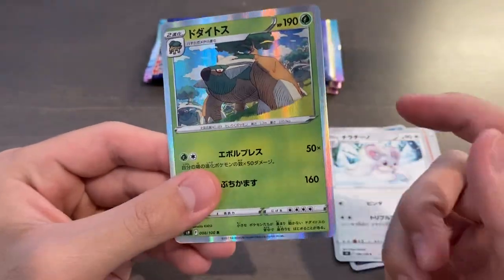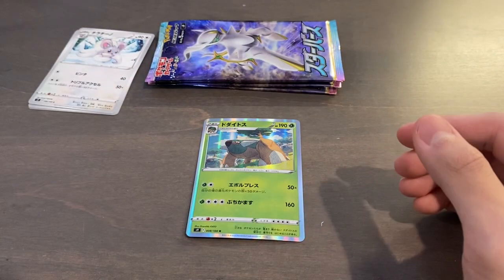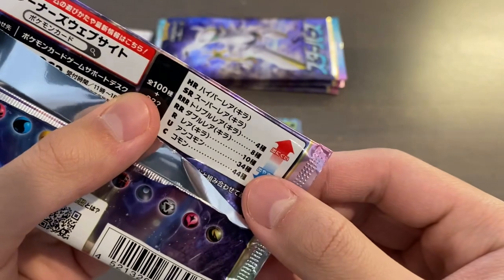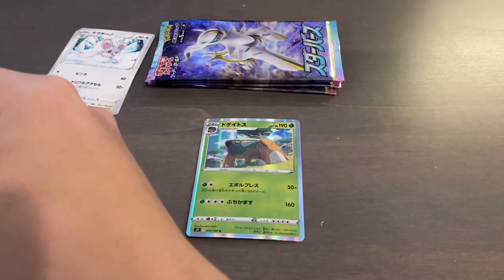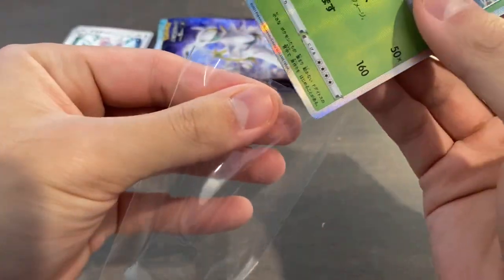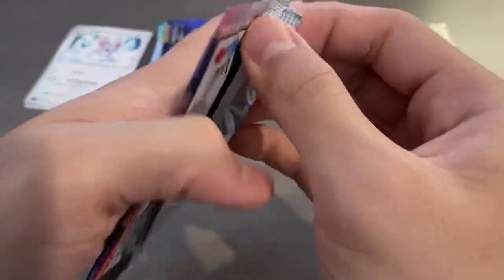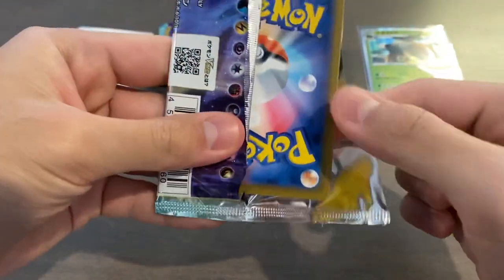And we have a Rare of Torterra — a Holo card. In the Japanese packs, that's Commons, Uncommons, Rares, and then they have Double Rares, Triple Rares, Super Rares, and HR — I don't know exactly what that means, but that's pretty sick. So we did get a Rare from this one. I do love the Japanese Holos, personally I like them more than the English Holos — they refract the white, so I'm super happy with that. I'd say that's a half-hit, not quite a V or V-Star, but that's definitely something.